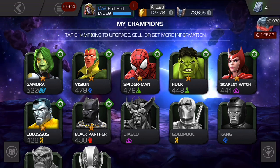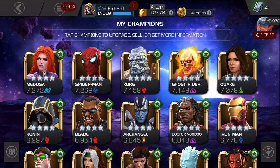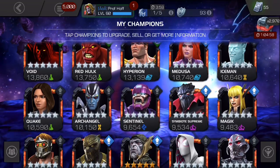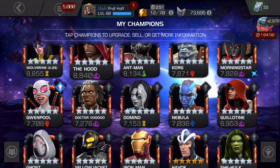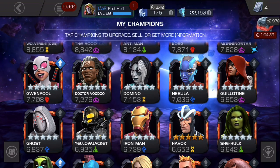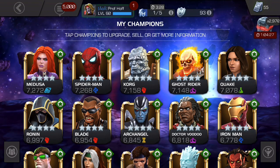Sometimes when summoners get to a win streak of 15, they make the mistake of immediately going to rank 3 four-stars — that is a huge mistake. For rounds 15 through 20, use a combination of your best five-star champions. Even if you mostly have rank 3 five-stars hovering around 6,000 to 7,000 PI, save those and use them for rounds 15 through 20 to keep that infinite streak going.